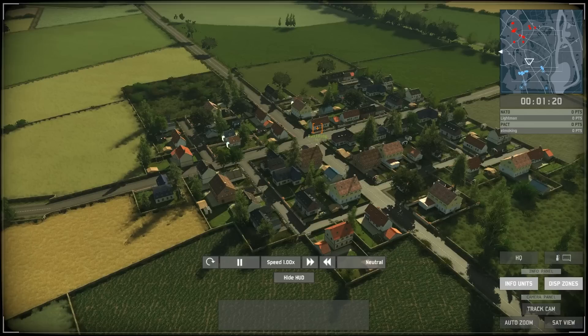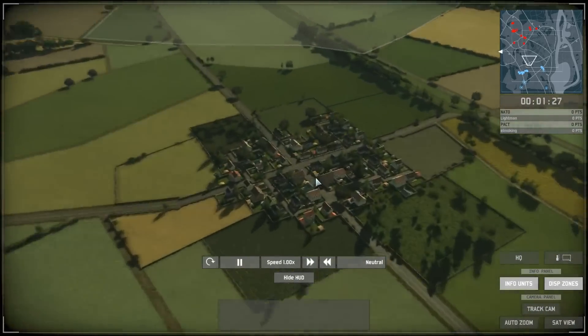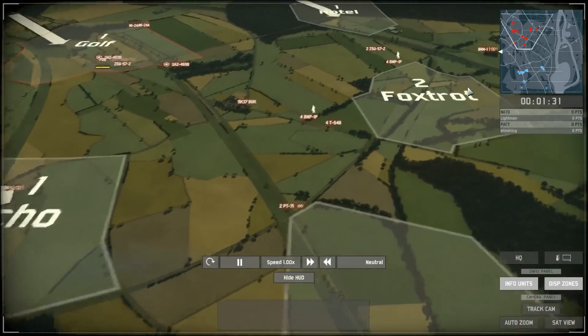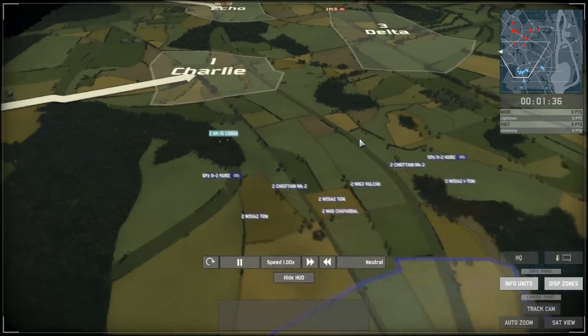Buildings are used as heavy cover for infantry, obstructing the enemy's view and providing solid cover. Infantry generally don't do too well out in the open, although I've heard of cases where there have been infantry rushes — interesting.